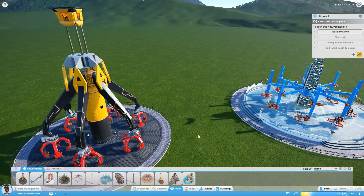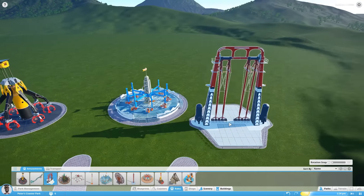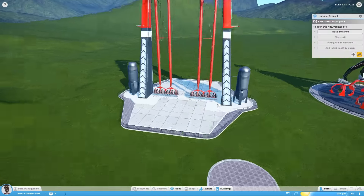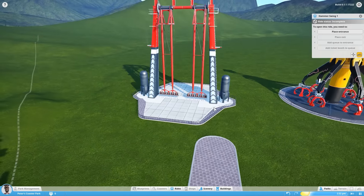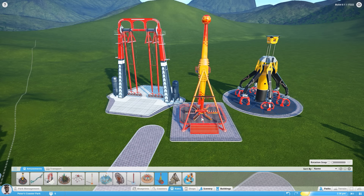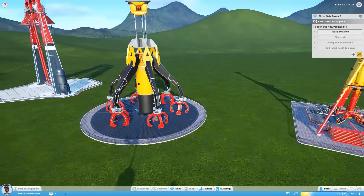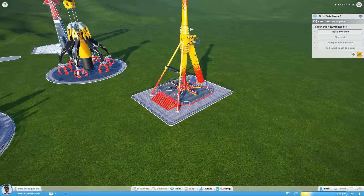After that there are some difficult and challenging pendulum rides. First up the Hammer Swing. Look at this thing — these are huge rides. I mean look at that compared to the size of the entrance. The Hammer Swing gets two lots of people swinging at the same time in opposite directions. Again one for the thrill seekers. In addition to that we have 360 Power, another big pendulum ride — classic arm on the end of a stick with all the bits of the arm spinning around and the whole thing moving up and down and round and round.